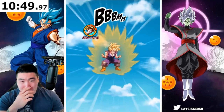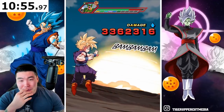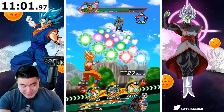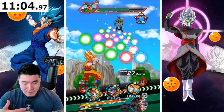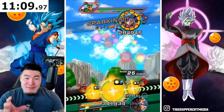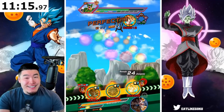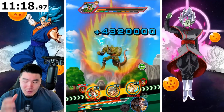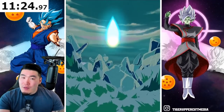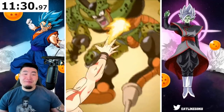Super Saiyan 4 Gogeta is the only one I got — I don't have the blue boys yet. But I can't imagine the blue boys will impress me more than the Super Saiyan 4s. It's just crazy what they do. What the Super Saiyan 4 Goku and Vegeta do, and then especially when you go into the Super Saiyan 4 Gogeta — the counter animation is so good and does so much damage. Not only does it look great, it does so much damage. And then the additional supers on top of that — it's crazy.